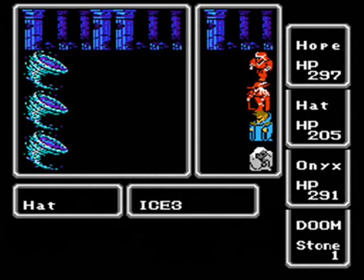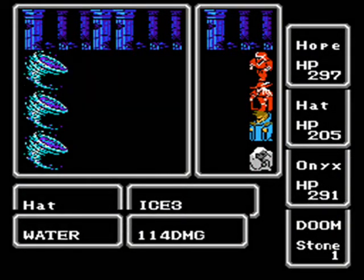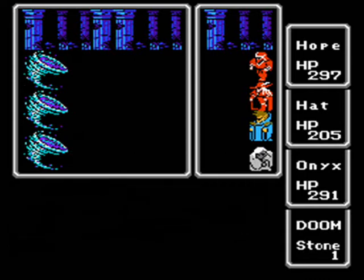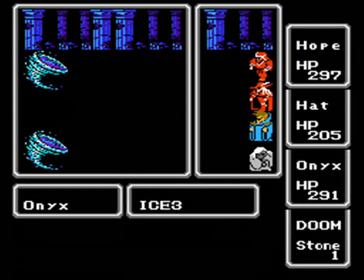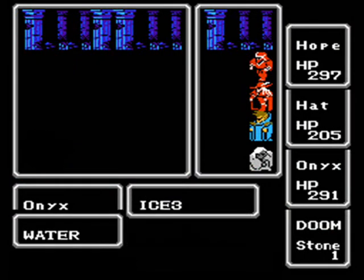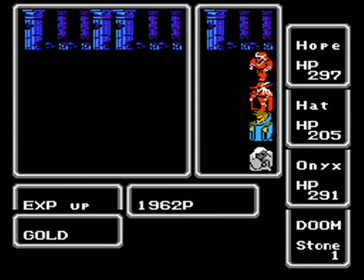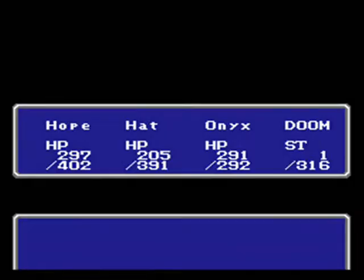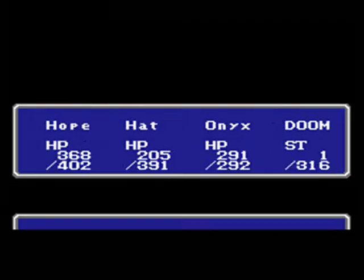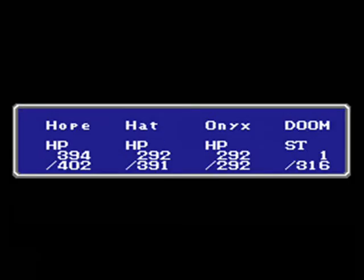The water elementals can hit fairly hard and can usually appear in really big groups, especially later on in the Temple of Fiends Revisited. Right now they're not too bad - if we get all our ice magics off, we should kill them off long before they do any serious damage. We'll go ahead and heal up really quick. As usual, use the Cure 1 spell before we resort to our heal potions.